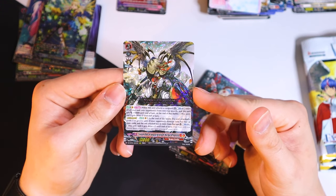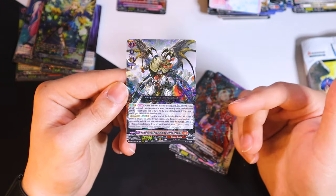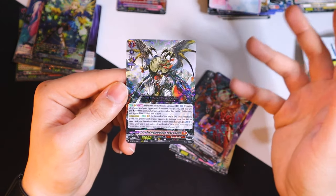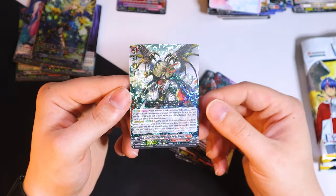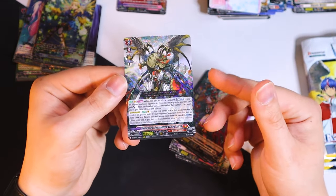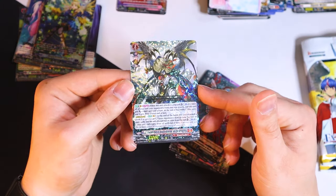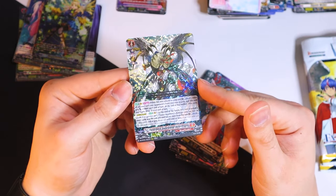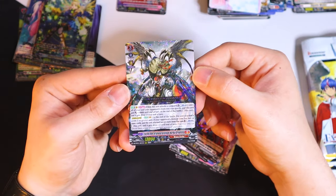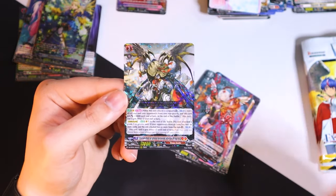But what's nice is the divine skill: at the end of this unit's attack, if your opponent's damage zone has four or more cards and this attacks two or more times, you can count plus one, stand this unit, and it gets drive plus two until end of turn. Divine skill can only be used once per fight on all your cards. So this is like your hail mary — swing face and get four to six attacks each turn, between the first skill restand and the divine skill, and just hope that you win.